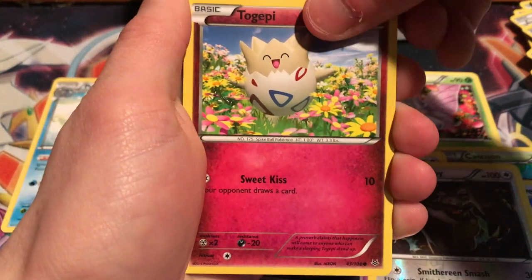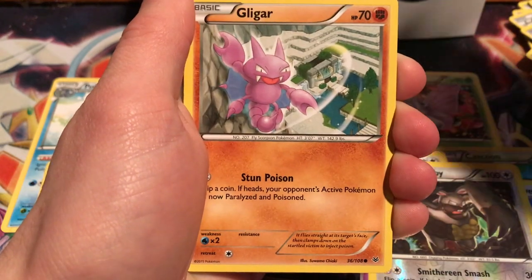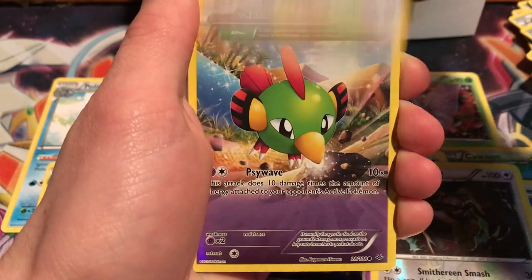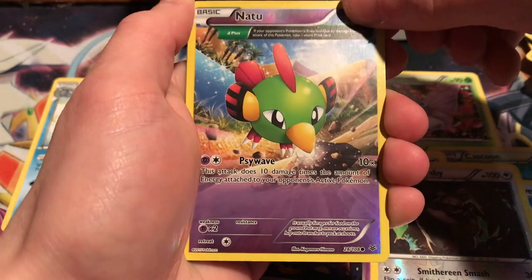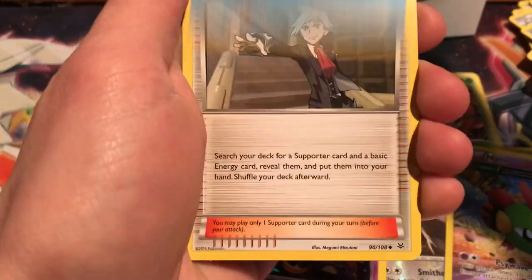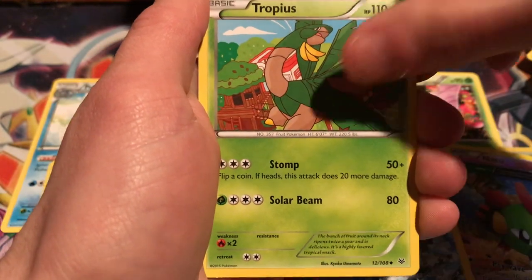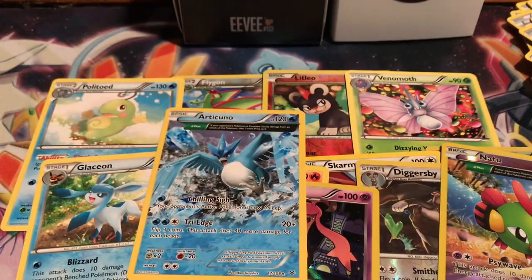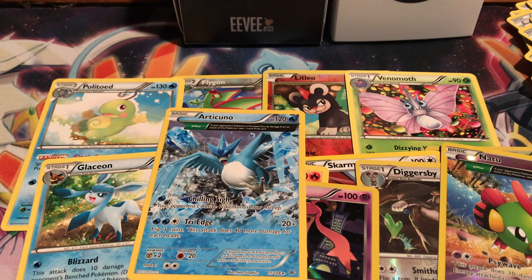Togepi, Shuppet, Gligar, Binacle, Meowth. A Reverse Natu — that's kind of cool. It's a full art non-holo Articuno. Honestly I'm not too mad. We got Steven, Tropius, and Ultra Ball. Not too mad — that's kind of a cool card. The full art non-holos are pretty cool. But unfortunately the only holo we pulled was the Gourgeist. And it's a Gourgeist, so no offense to all the Gourgeist lovers, but personally not my biggest fan.